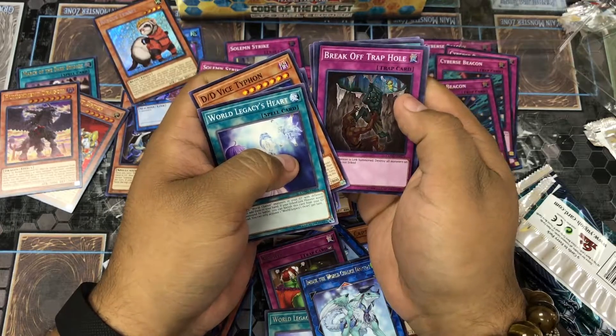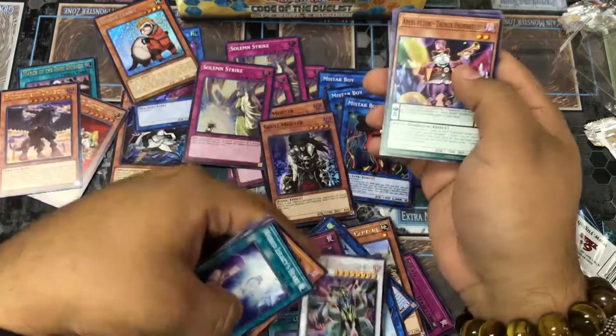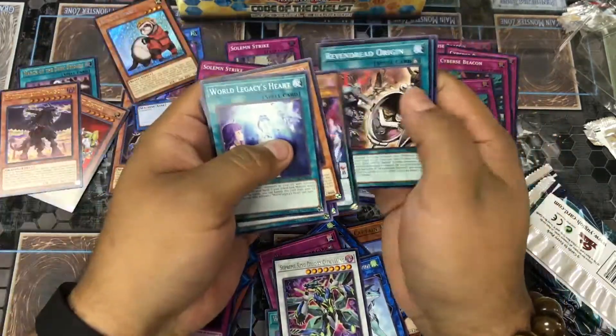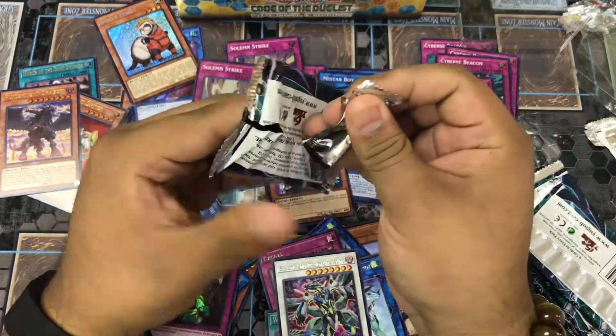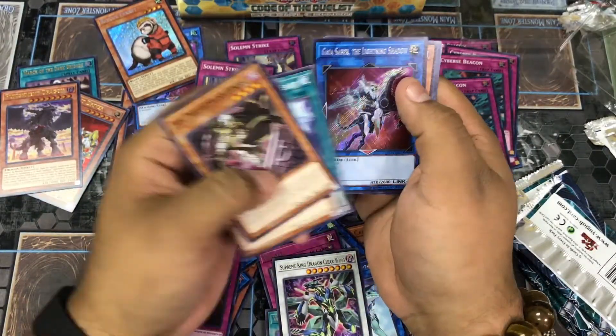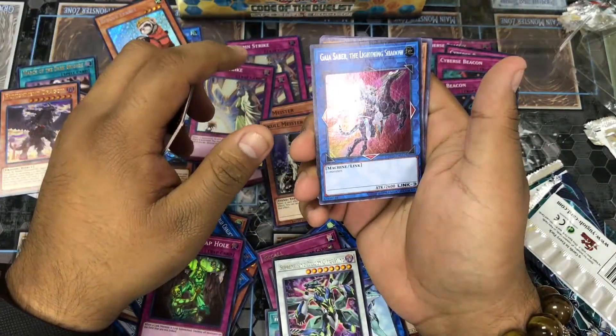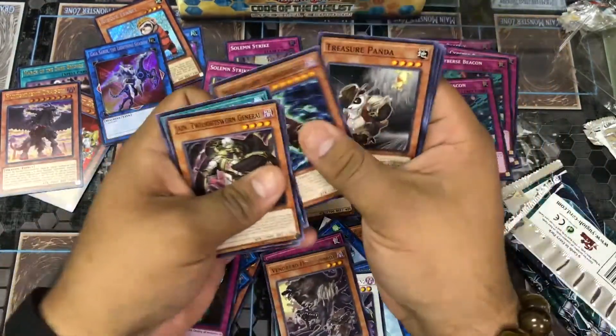Let's go into it. Break Off the Trap Hole, Supreme King Alexander, and Clear Wing — sorry about that. Another Cyber Lightning Shadow — that's wild — and Avenging Hunting Ground.